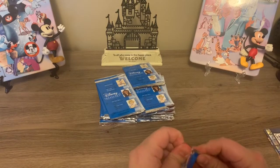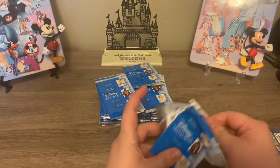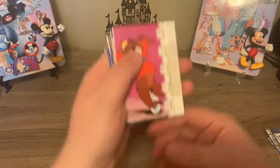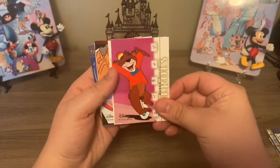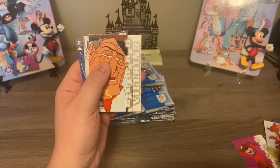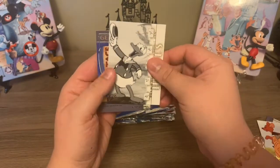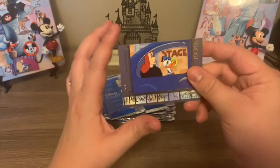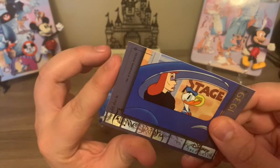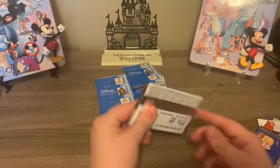I've started putting them all in books and I've been kind of leaving spaces because they are numbered. So Bongo. This is Kanga and Roo. This is Sykes from Oliver and Company. Donald, of course. And this is another filmography card — this one is The Autograph Hound. I believe that's a new one too.